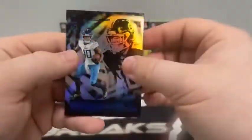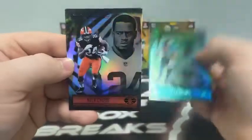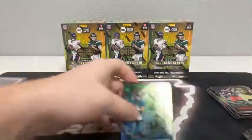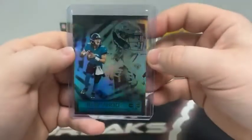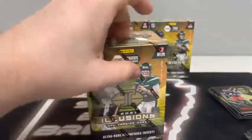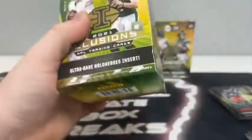Pack six of box two: Des Fitzpatrick, Antonio Gibson, a green Trevor Lawrence for the Jaguars, Nick Chubb, Aaron Rodgers, and George Kittle for the San Francisco 49ers. What a box for the Jaguars — I think this is our third Trevor Lawrence, two acetates in back-to-back packs and a green parallel. Moving on to blaster box number three. Can these boxes get any hotter? I'd like to see an autograph tonight if at all possible.